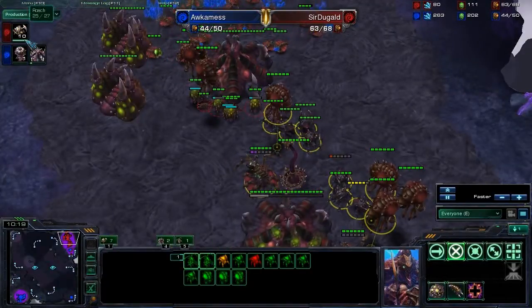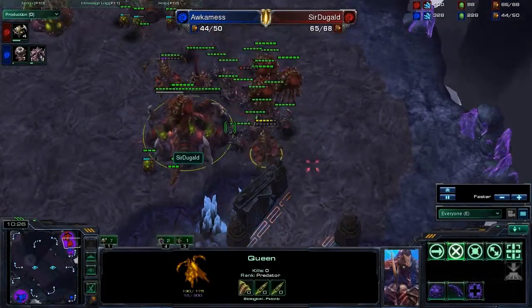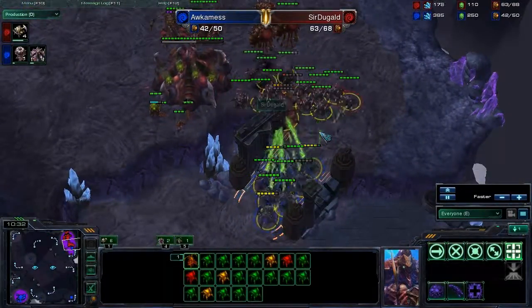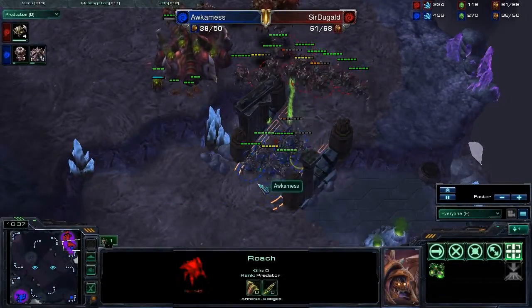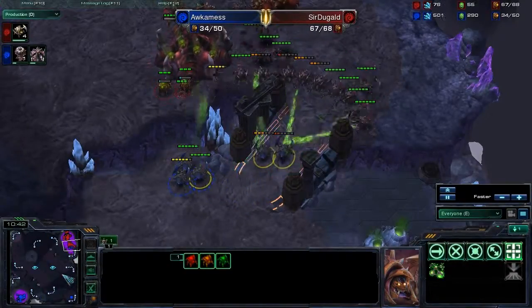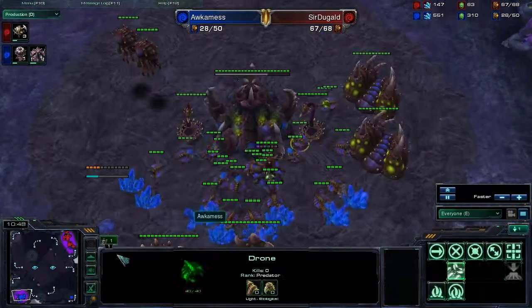But behind this, Sir Duggald is producing ten roaches — this could be a rude awakening for Occamness. The battle comes in and Sir Duggald has a much better concave, except for three roaches in the back running back and forth. Looks like Occamness is going to get cleaned up. And what does Occamness decide to do? He decides to take an expansion in the bottom right, while also teching a spire off his lair tech.